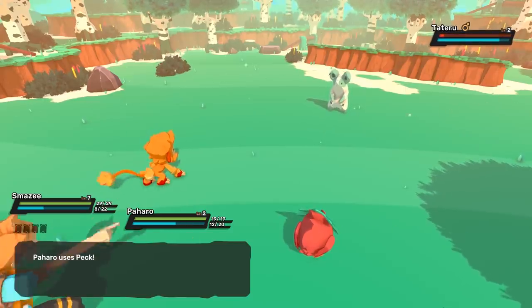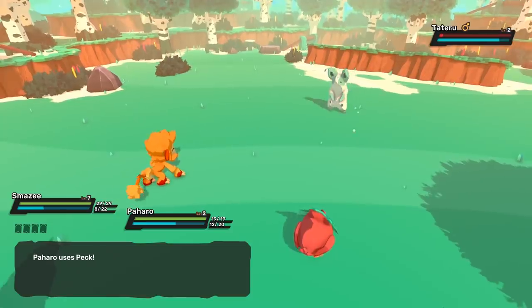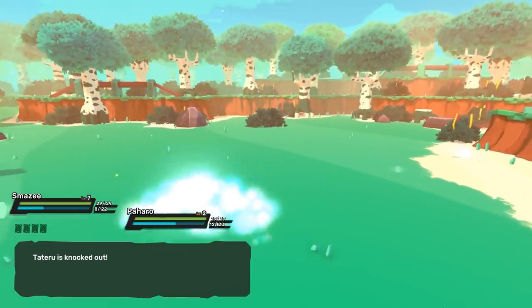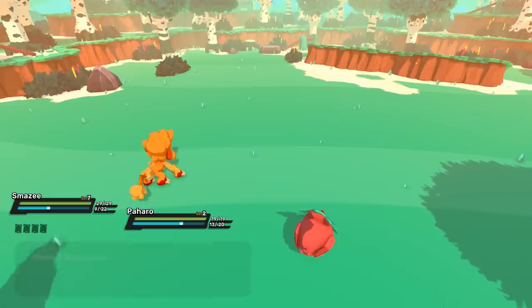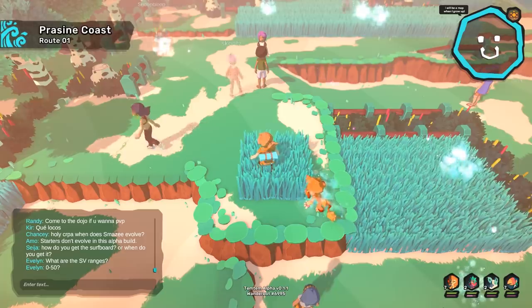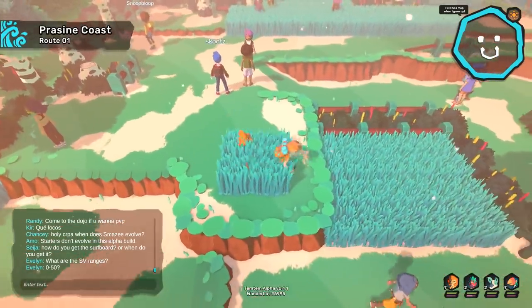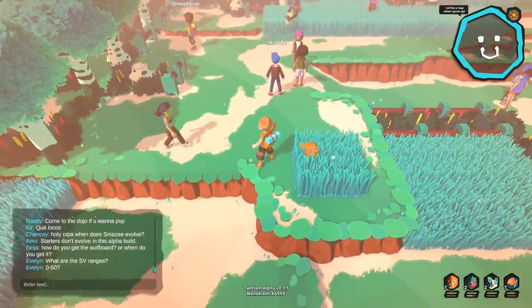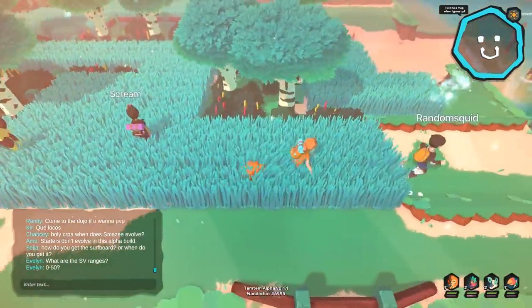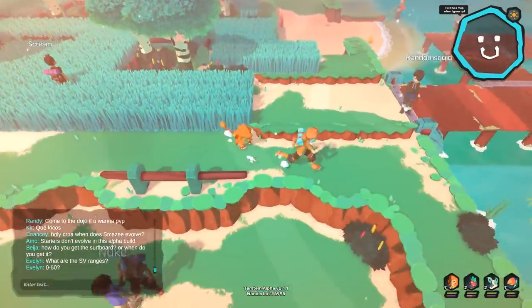I'm trying to decide between whether I want a red or a mint theme for things. The mint would work with the other stuff. At some point we get the ability to properly customize our character as much as we want whenever we want. I hope it's one of those where you keep getting new customization things — because that'd be kind of nice.